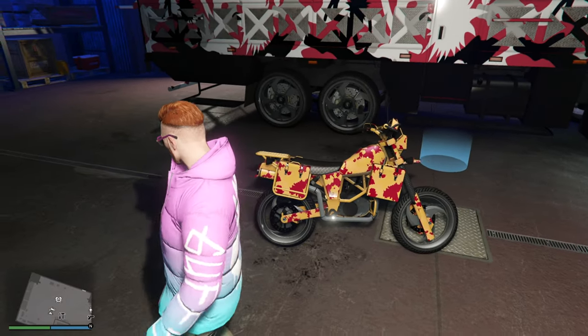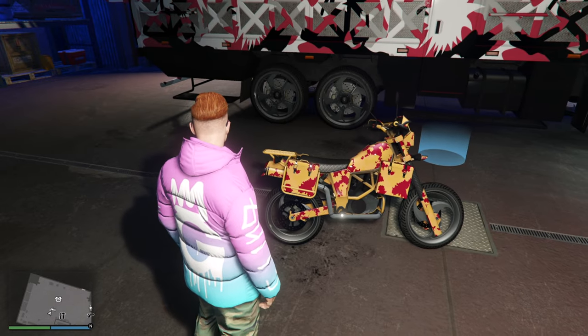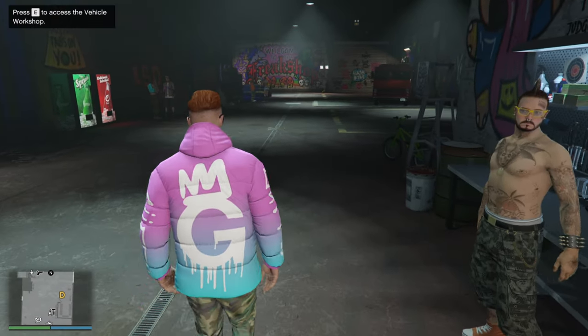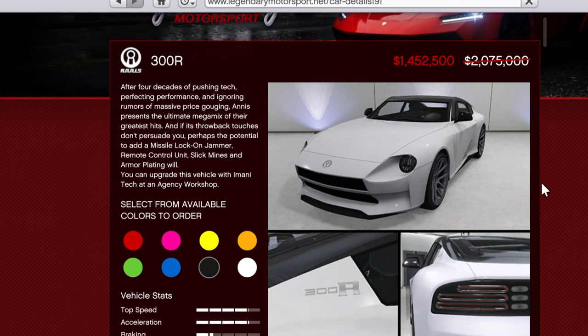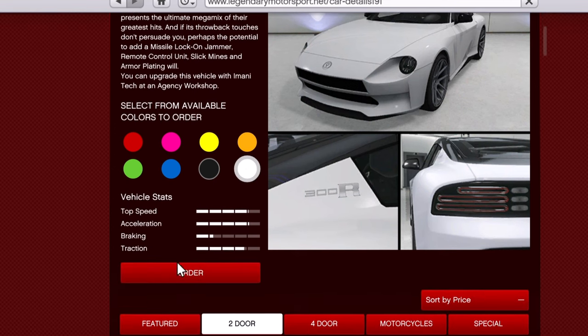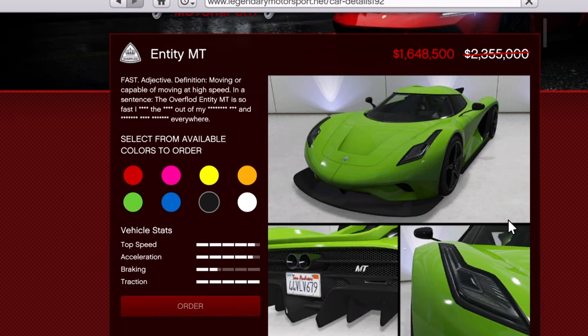There's also five times pay for the taxi work. Moving on to vehicles — there are a few you can purchase through your phone that aren't being removed. The first one is the Annis 300R, absolutely beautiful. I love this vehicle and if you want it, now's the time to pick it up. It's not a removed vehicle but it is on sale.